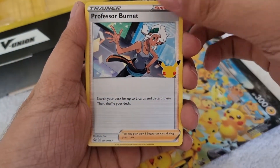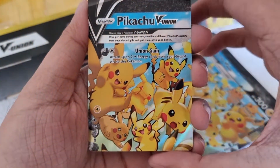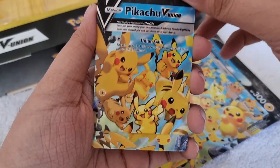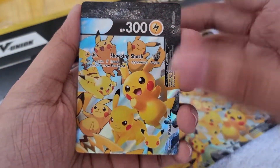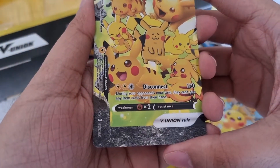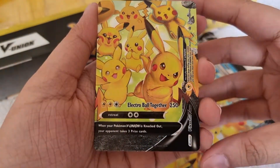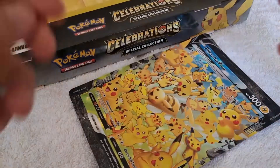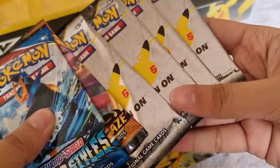We also got these promo cards. The first part of Pikachu V-Union is Sword & Shield promo 139. The second promo card is Sword & Shield 140, and the next one is Sword & Shield 141. It's so cute! So inside this box we got Battle Styles, Darkness Ablaze, and four booster packs of Celebrations.